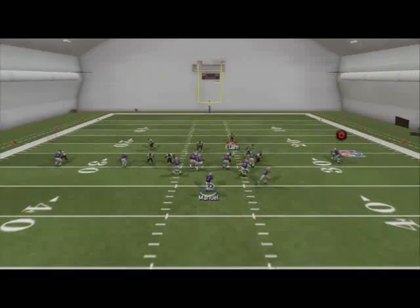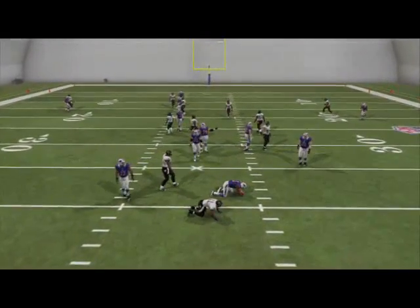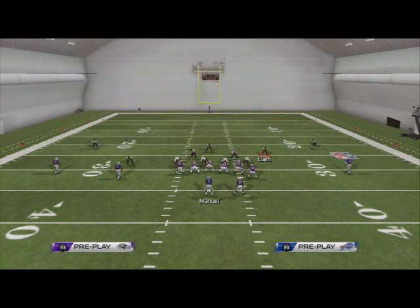Thank you guys for watching today's video. This has been Blitz of the Day, talking about the NB Blitz from the Nickel Strong out of the Multiple Defensive Playbook. It can also be found in the Atlanta Falcons Defensive Playbook, and I believe it's also in the Jacksonville Playbook this year. And also, the Cover 2 Playbook has it.